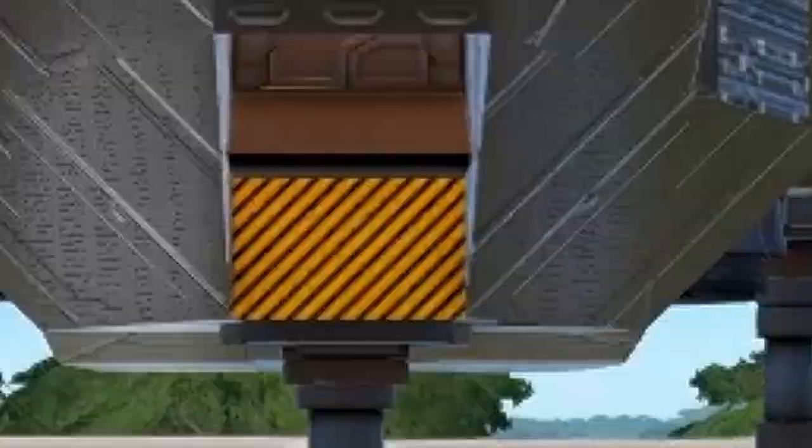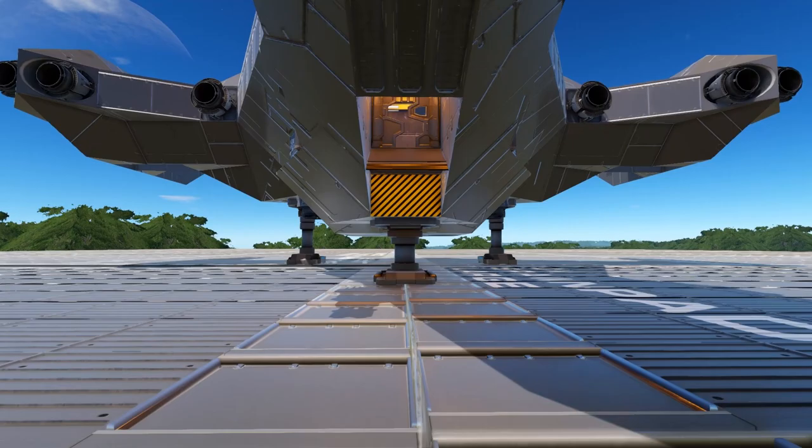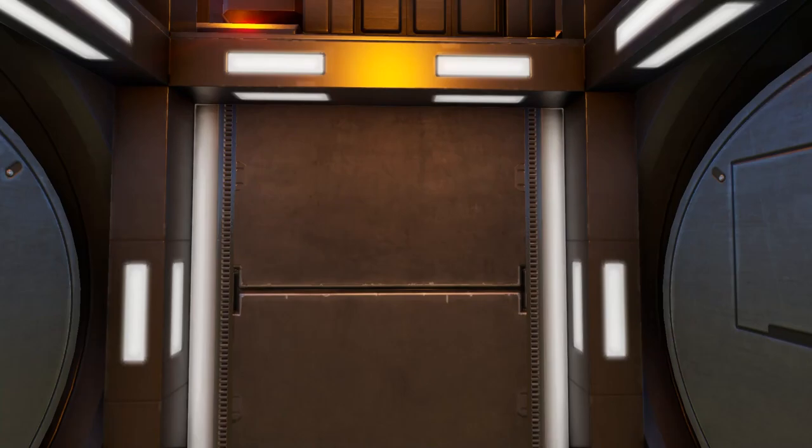This is definitely a smaller sized Capital Vessel, and it's a bit more like an SV in design. There is only one way in or out, and that is through this ramp here at the back.